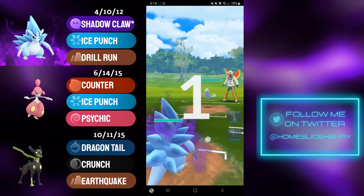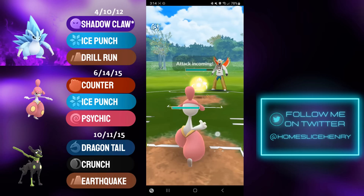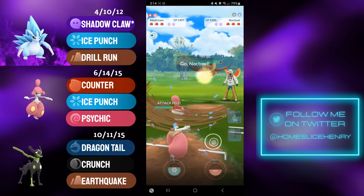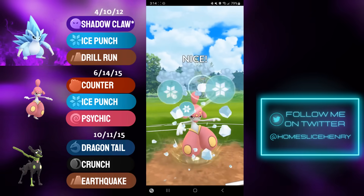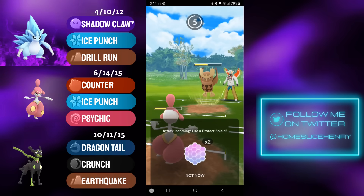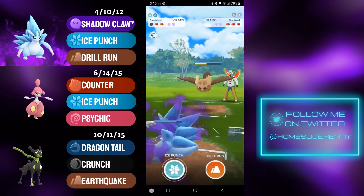A bit of a tricky lead in the next match: Shadow A-Slash into Dewgong. Dewgong has Drill Run, which can hit for super effective damage. I farm up and look for the catch of the Drill Run onto Medicham. If they're leading Dewgong, odds are they have a decent response to a Medicham save switch — and we see Noctowl. Medicham can win the zero shield scenario here, but unfortunately I'm debuffed by their Icy Wind, which means I'm not going to be able to win that. There's no point in shielding, so I'm just going to play this out.